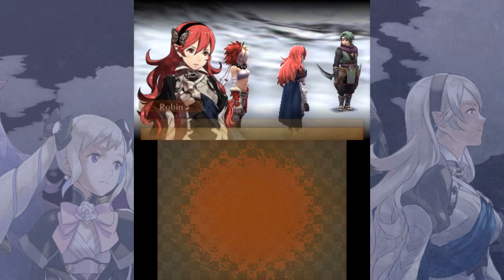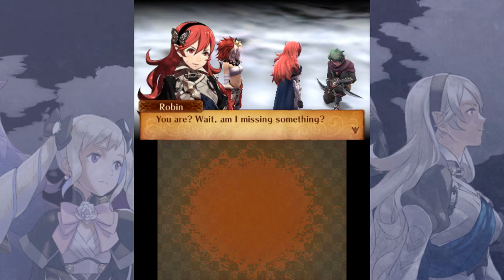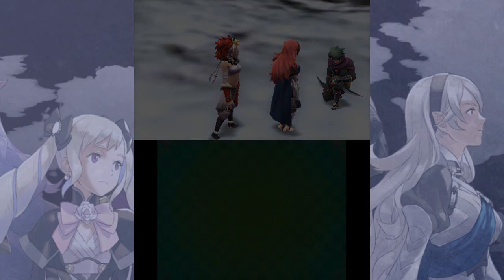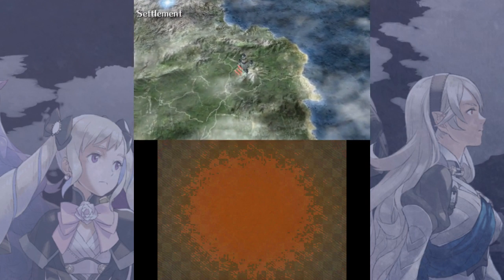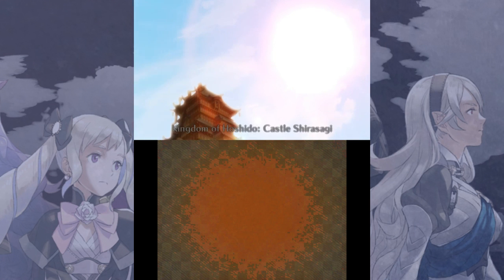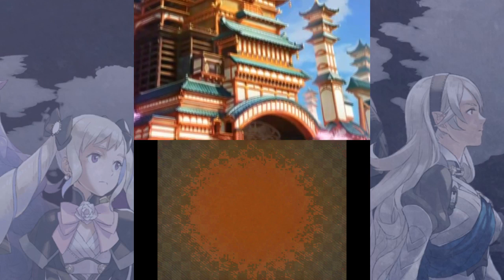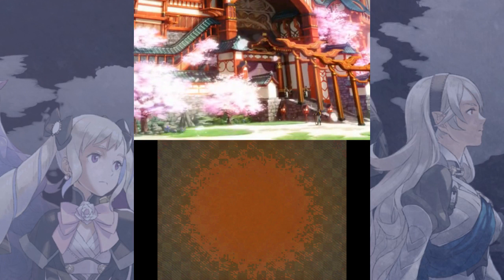I gotta charge my 3DS, I'll be right back. Alright, all plugged in, ready to go. This is when we're introduced to Makoto, and the whole palace — Takumi, Ryoma, et cetera. All fine and dandy. I find most of the Hoshidan characters kind of boring, especially Ryoma. I do like Ryoma in Warriors though.